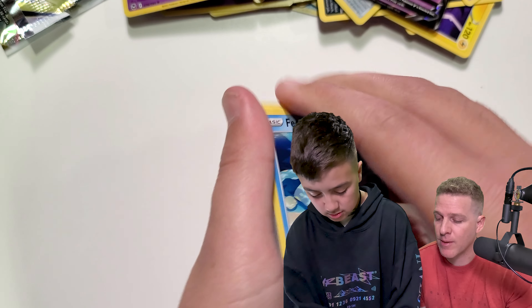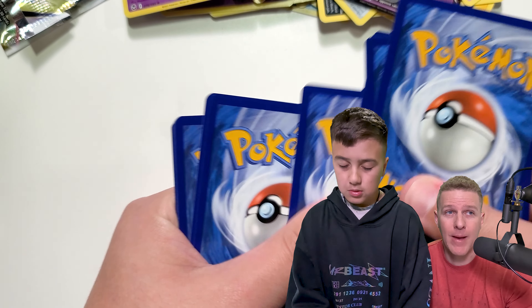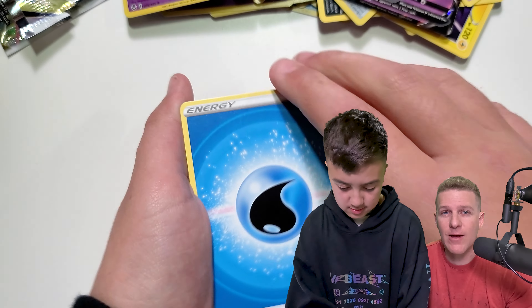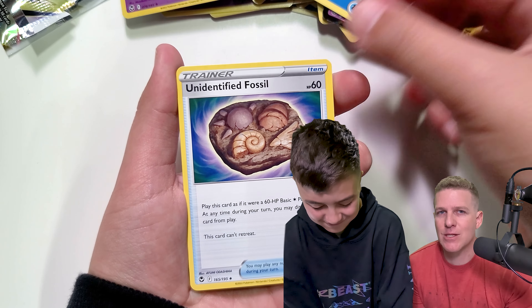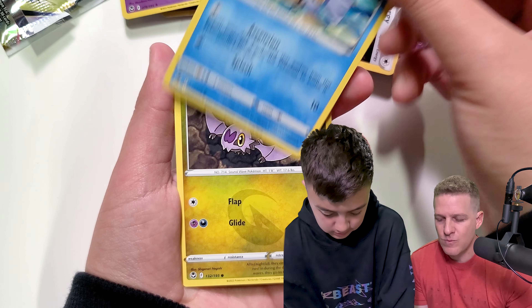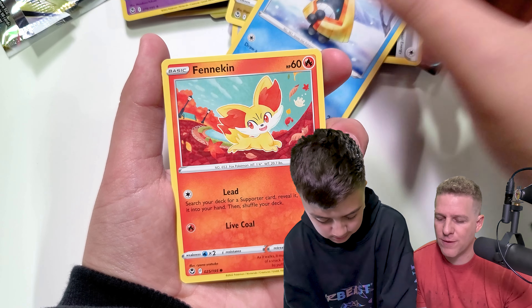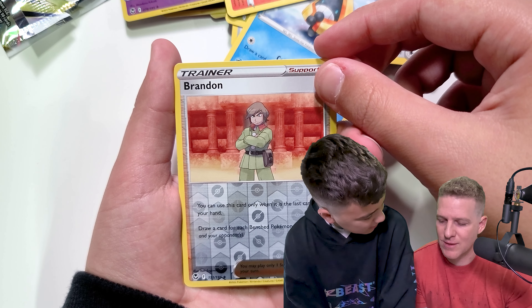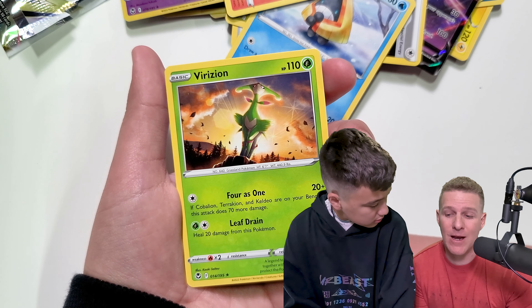Especially the alt arts — they are really going to pop. I shudder to think what the Moonbreon is going to end up at, because I'm seeing it going between $400 and $500 for a raw card, and the Gem Mint 10s and Pristine 10s are selling for over a thousand dollars. I don't see that kind of value in it — I think that's kind of crazy. But with a set like Evolving Skies, when there's 17 alt arts, it's really hard to get that number one card.